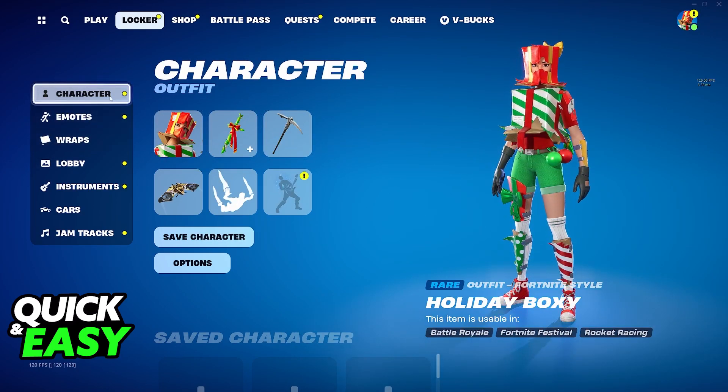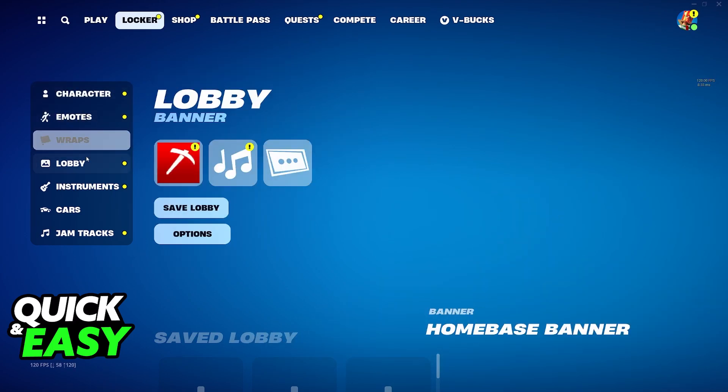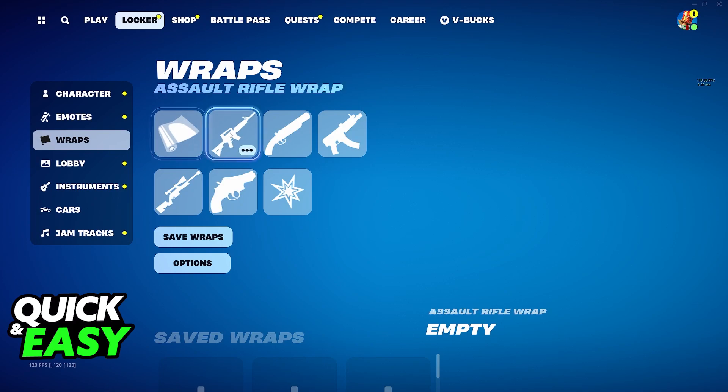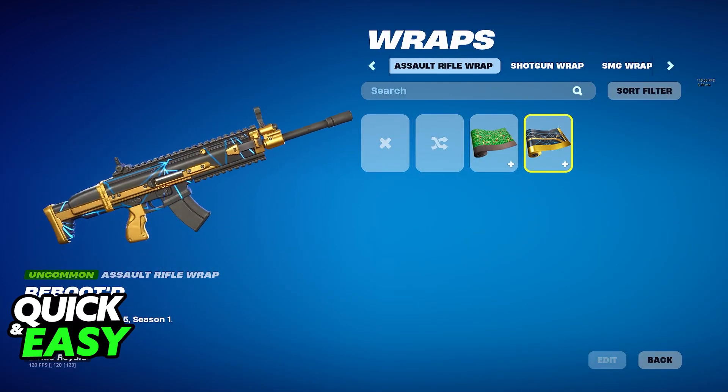You can change aspects about your character, your equipped emotes, the wraps that you have for your guns, the lobby options, instruments, cars, and finally jam tracks. Everything is going to be available for you to customize here and you can change these according to your own liking.